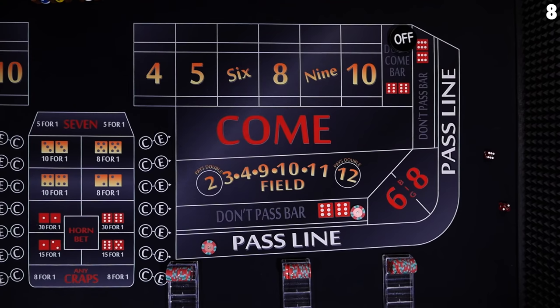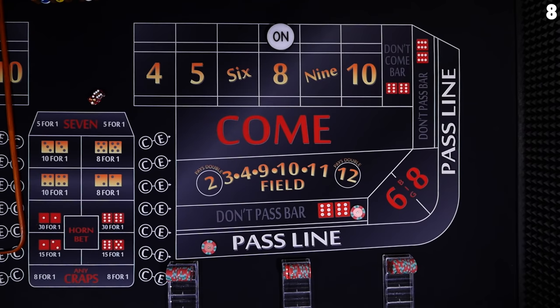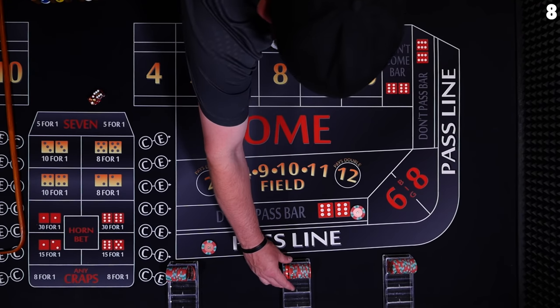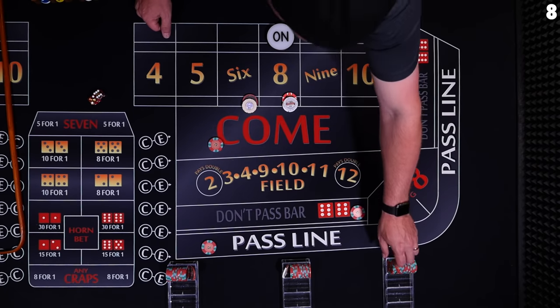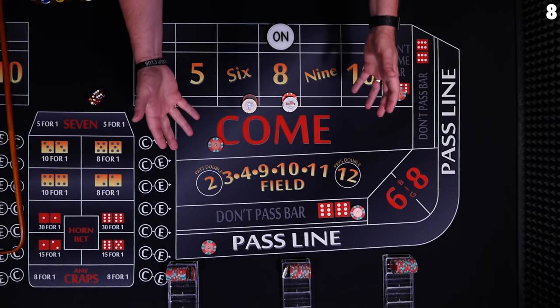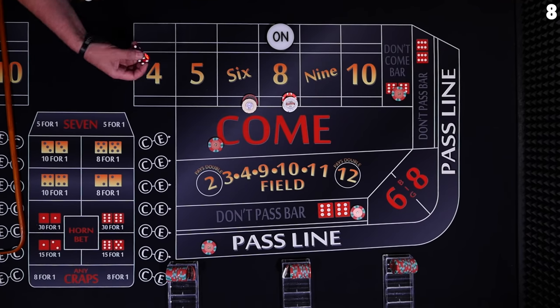8. The 8 is going to be our point. The dealers will mark the 8. This bet will win with the 8, and this bet will lose with the 8. Player 1 is going to take $10, put it in the come, and the dice will decide which number we bet on next. Player 2 is going to take $25 and ask the dealer to place the 6 and 8. The dealer will take your money, you'll get a dollar change, and he'll set up your bets on the 6 and the 8 for $12 each.